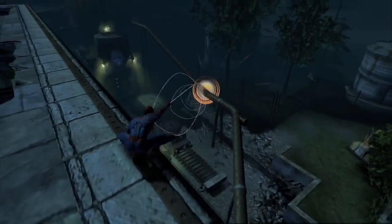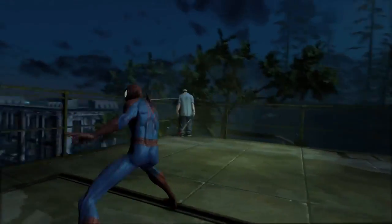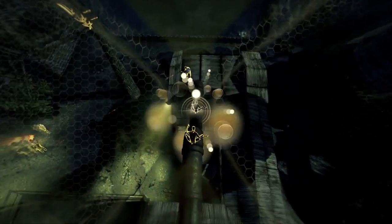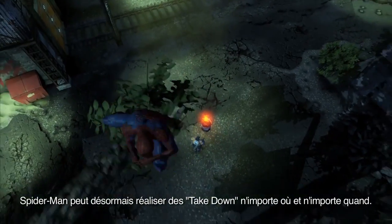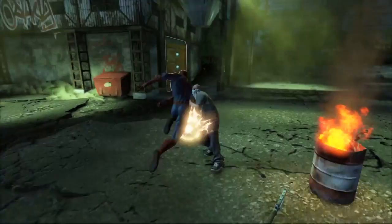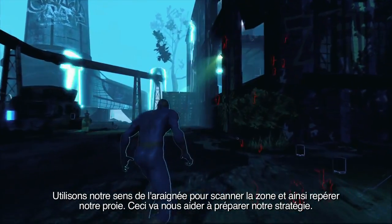So let's hop on that beam and jump on that ledge, and take down the guard from a distance. And by the way, let's do one of my favorites — Spidey can now rappel and perform some amazing inverted takedowns anywhere, anytime. Really useful. Let's use our spider sense to scan the area and track down our targets. This will help us establish our strategy.